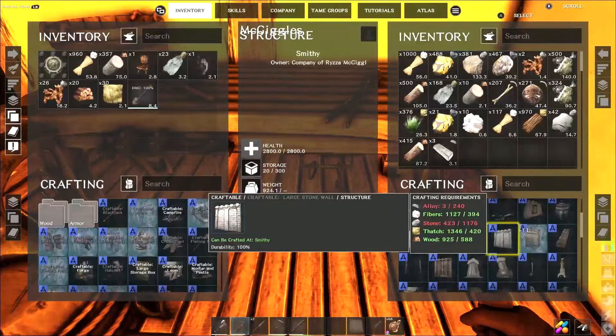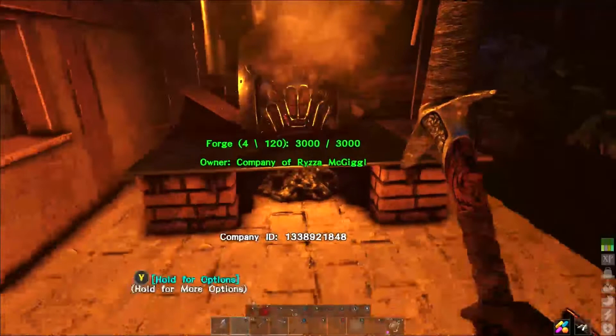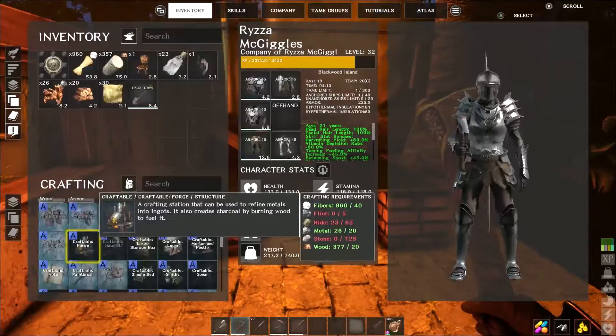Now what it doesn't tell you is alloy is just the group or family of different ingots that you can use. So to make alloy, you need to build a forge. You build that in your own crafting menu — it's a craftable forge. That's everything that you need there.